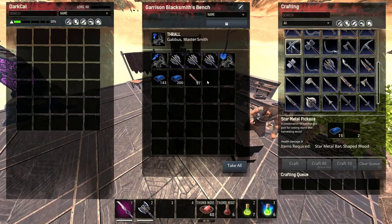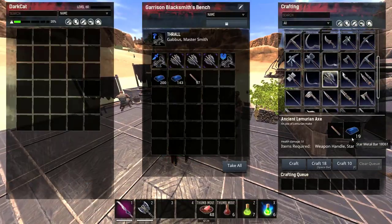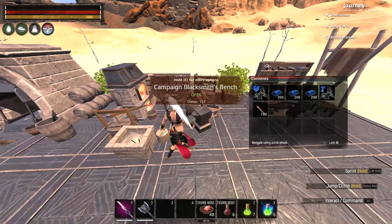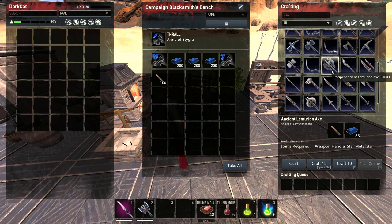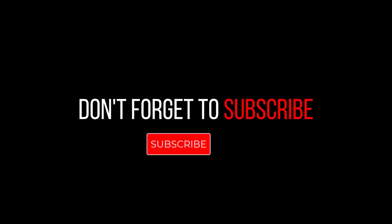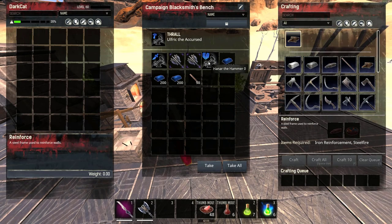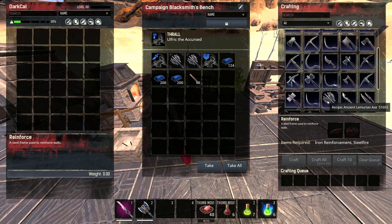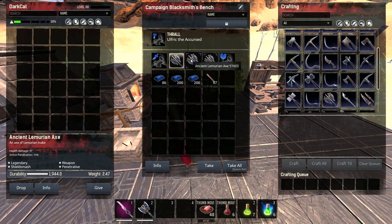One Lemurian axe costs 19 star metal in the garrison blacksmith. The campaign blacksmith makes stuff faster but more expensive — 38 star metal for one Lemurian axe. I made one axe with each thrall to show it's the same result: the bench just changes speed and cost. The stats are identical — 1900 durability, 16 armor pen, and 63 damage regardless of which bench you use.